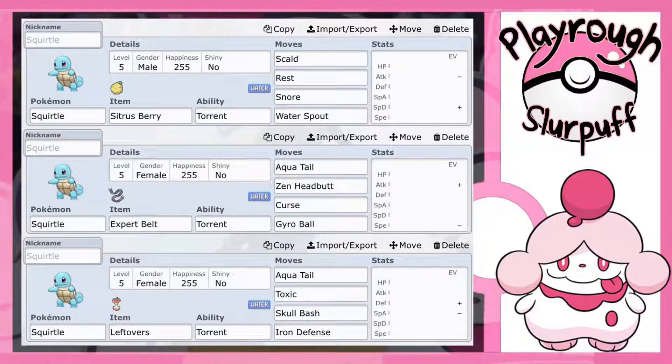I really, really do like this set. The nature I went with is Calm to boost that Special Defense stat, because we're trying to keep as much HP as possible so that Water Spout does as much damage as possible.